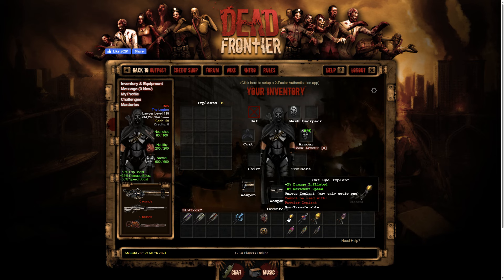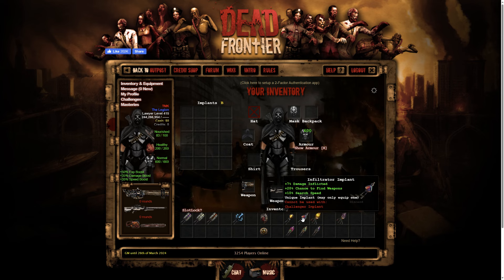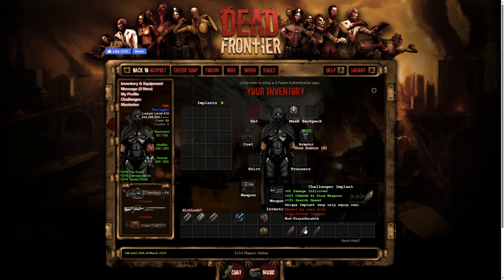We've got alternate versions or counterparts of these three — Cat Eye, Infiltrator, and Scorched Stone — both have credit shot versions with some downsides and some improvements. Starting with Cat Eye, the Prowler implant: seven percent speed, three percent damage inflicted. Before, Cat Eye didn't have any damage — just eight percent speed — but with this update they gave it two percent damage. The credit shot version has one percent less speed and one percent more damage. Infiltrator: seven percent damage inflicted, twenty percent chance to find weapons, and ten percent surge speed. The Challenger implant has one percent less damage but two percent more in find weapons chance and surge speed.